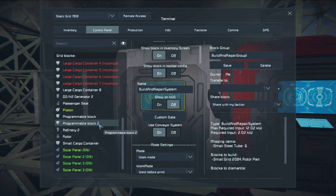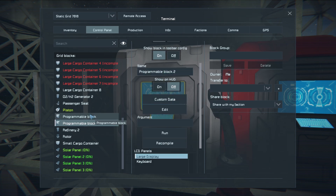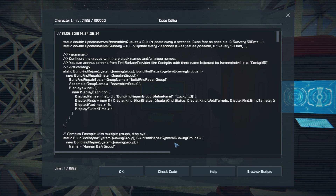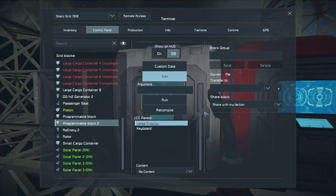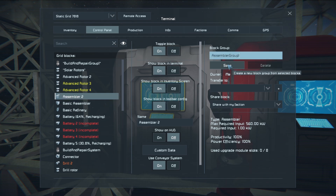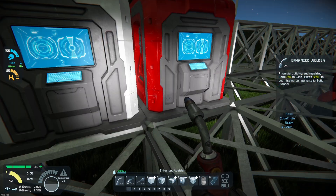Now we need to go back into programmable block 2, go through and find 'Assembler Group 1' — that's the one we're going to copy. Exit out again, find our assembler, and add it to that group. That lets the script know that's the assembler group. As soon as we save this it should start making everything we need — we don't have anything queued up right now so that's perfectly fine.